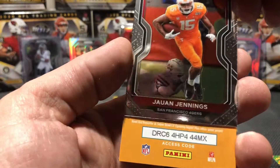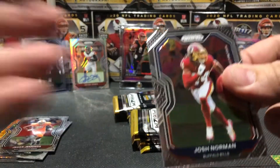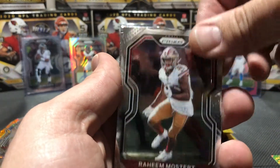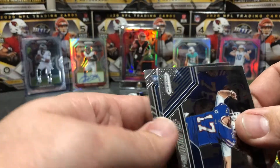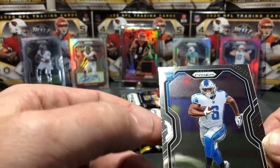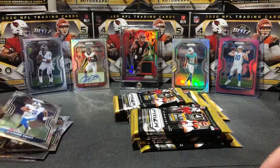Jawaan Taylor. Josh Norman, Raheem Mostert, and a Josh Allen - go hard or go home, it's a nice card. He started off strong this year. And our rookie: DeAndre Swift. Now this one is in much better shape than the one yesterday - no print lines on this guy, no dimples, no dents. Fairly decent centering. I'm pretty happy with that pull. We'll put that in our good pull pile.